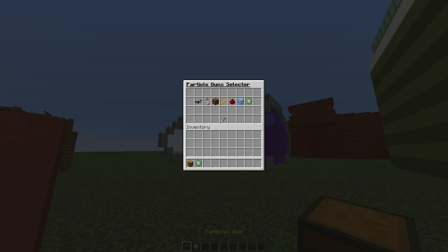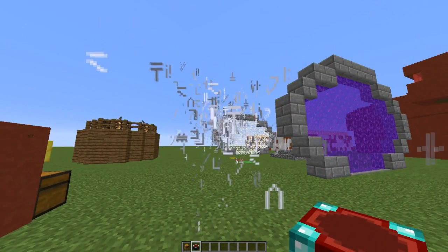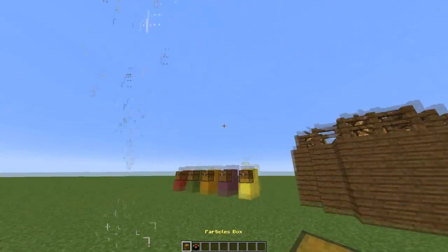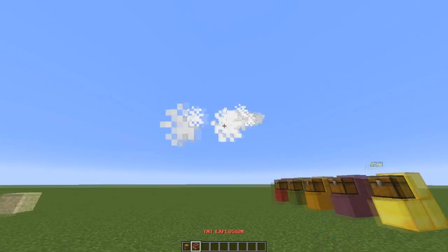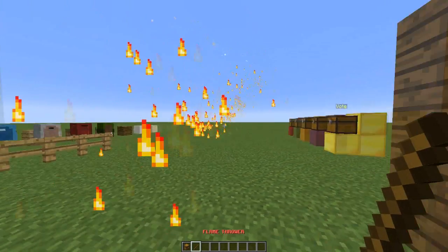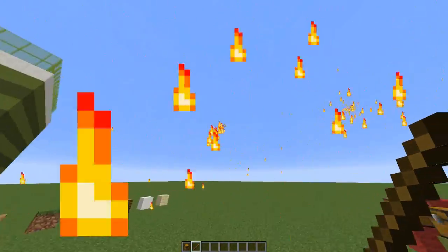And on to page two we have enchantment symbols. Isn't that the sound of when you hit a rabbit or something? And back to page two we have the TNT explosion. And the flame thrower, which is very cool — spews flames everywhere.